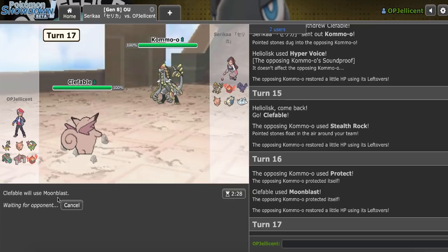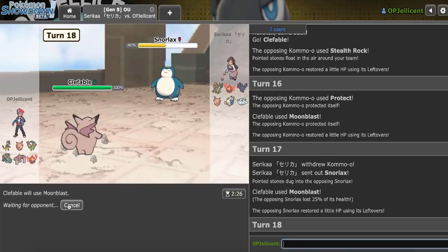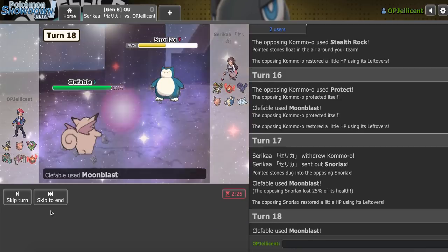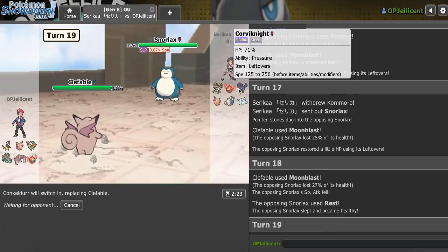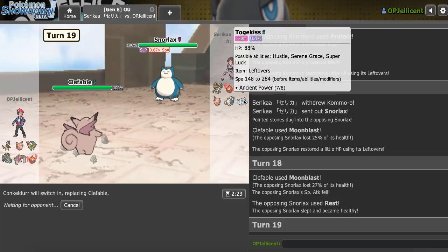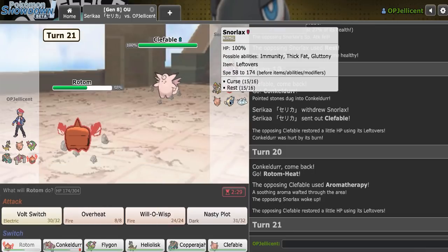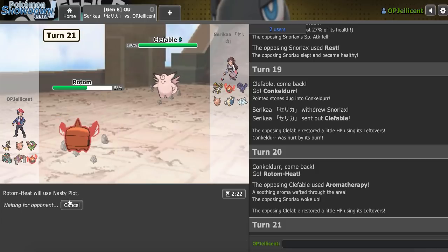Moonblast took zero on Snorlax. It's gonna Rest this turn — Rest Curse, Sleep Talk, Body Slam? I don't know. It's kind of a weird situation. I'll get in Conk this turn and try to get the play right. They get in Clef — I can't stay in. I gotta go to Rotom-Heat on Aromatherapy, so they just woke up that Snorlax. That's a bit bad. I'll Nasty Plot here — I could see them Moonblasting for a turn just in case I opted to Volt.